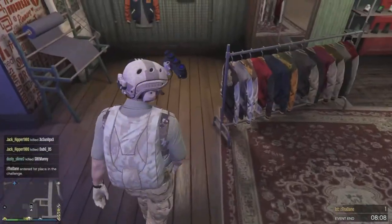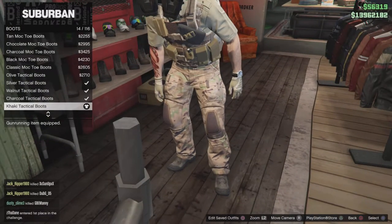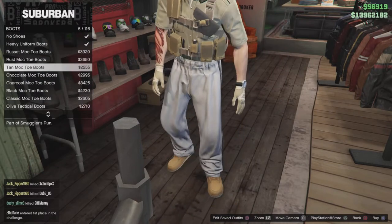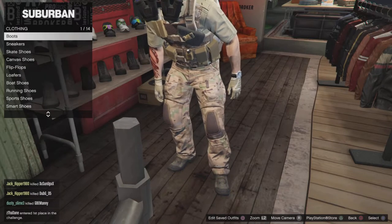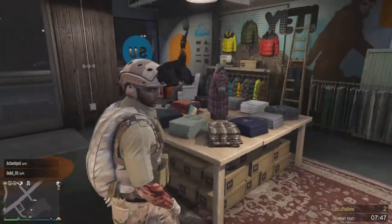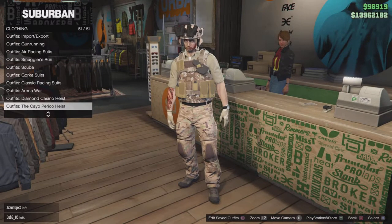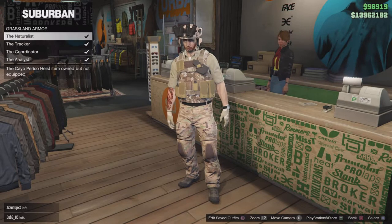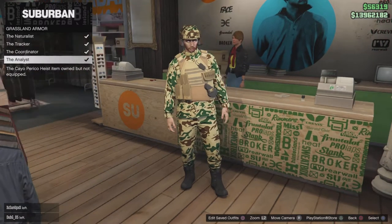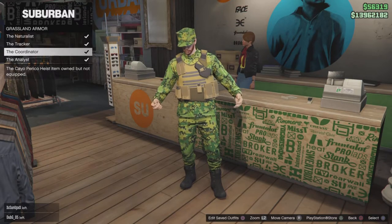For the boots I used the khaki tactical boots, and you could use a couple of other variants there. For the pouches, I used the glitch where you don't have to use a transfer outfit glitch — so you keep all your outfits. You can search it up on YouTube. The pouches I used were the coordinator; you could possibly even use the analyst since they're the same color pouches, but I just preferred this one.